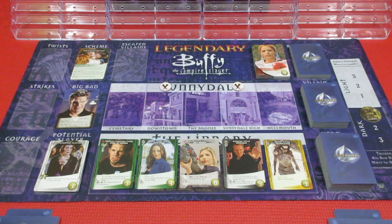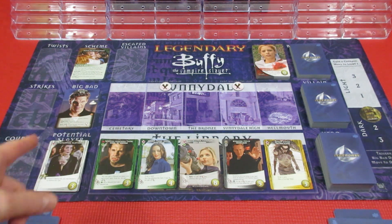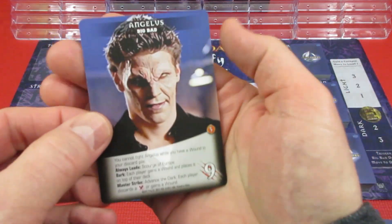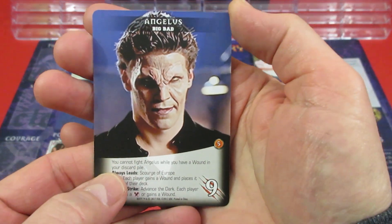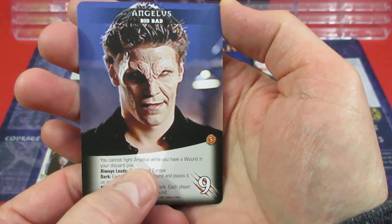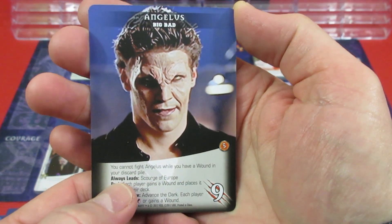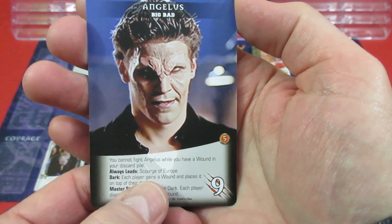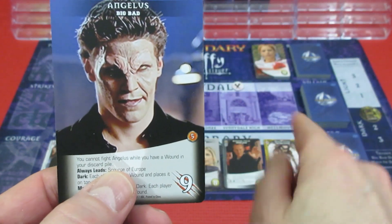Welcome back to my next playthrough series - this time we're back to Legendary Buffy. Haven't done this one in about 5 years, so we're doing it again. This time we're playing against the big bad Angelus. Let's take a look at him first. He's pretty bad. You cannot fight Angelus while you have a wound in your discard pile - that's gonna hurt. He always leads the Scourge of Europe, which is in our villain deck.